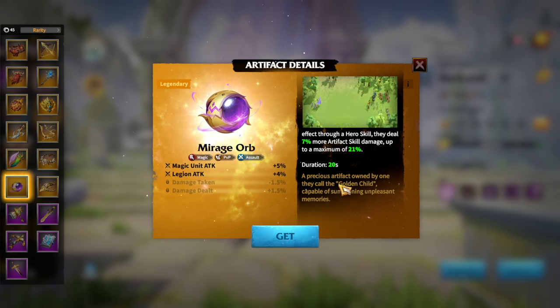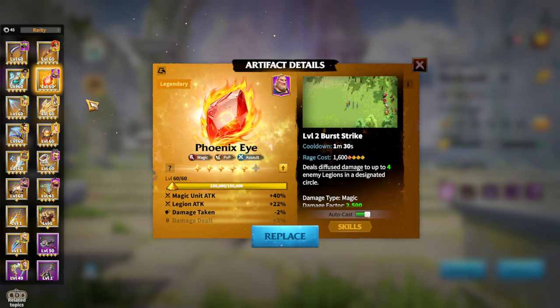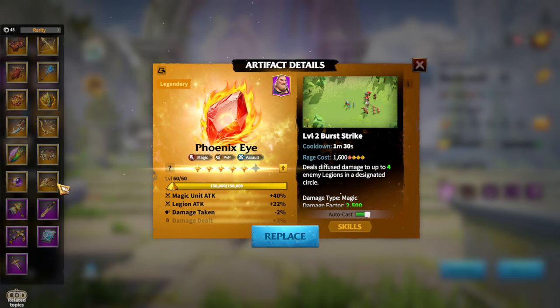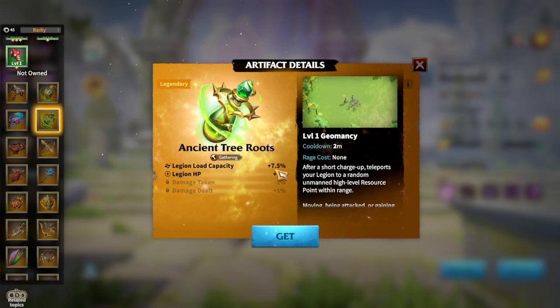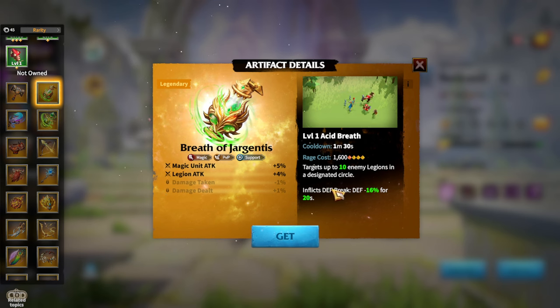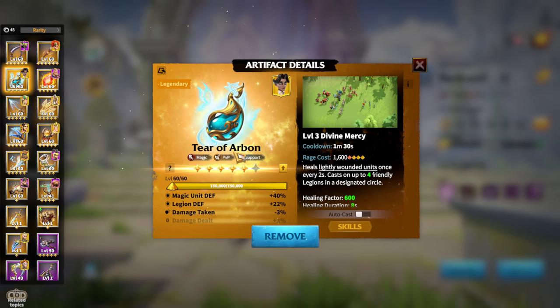But let's say you're not as lucky — you're a free-to-play player. What are your other choices if you don't have Myrage Orb? Basically anything will be decent. There are two styles even with artifacts: primary damage dealer artifacts such as Phoenix Eye, or Infernal Flame — though Infernal Flame is much better with Lilia. Breath of the Gorgentis is also quite good, more of a support-type artifact with offensive attributes. Currently I'm using Tear of Arbonne because the longer you stay alive on the battlefield, the more damage you deal.